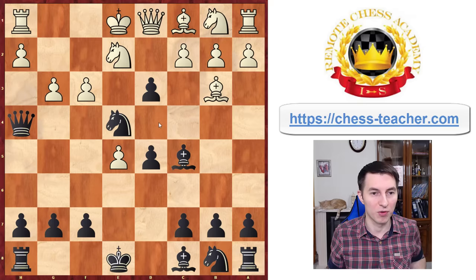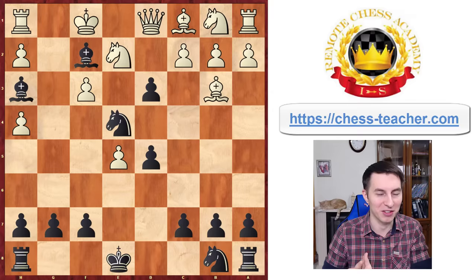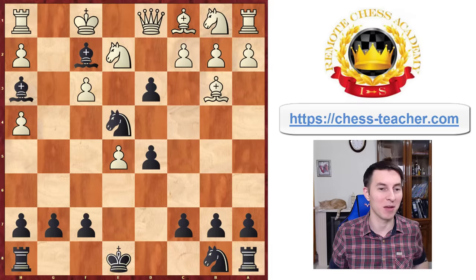White thought: okay, what if I simply capture the queen? The game finished beautifully after Bishop f2, King f1 is forced, followed by Bishop to h3 checkmate. A pretty cool checkmate in just 10 moves, and white didn't play any weird moves — their moves made sense. So something like this may actually happen in your game.